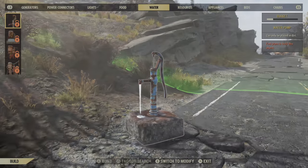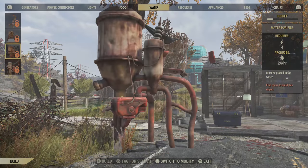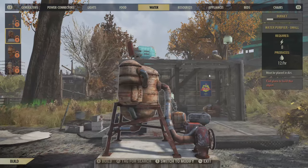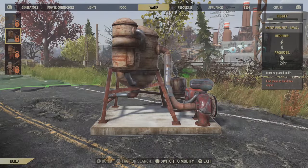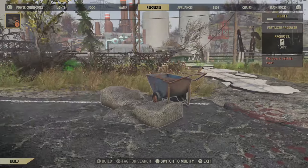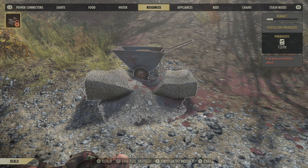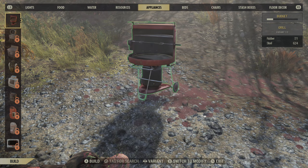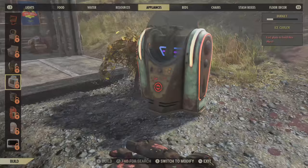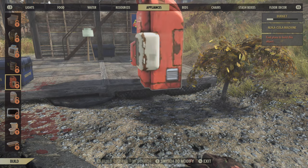I suggest creating a sort of area where your food is and surrounding it with barricades to protect it. Then there are water pumps - place this in dirt and you get water. There are lots of different water options if you're near a water camp area. It doesn't make as much sense as it did during Fallout 4 settlements. Then we've got resources like fertilizer - obviously if you need fertilizer - and a fertilizer producer.